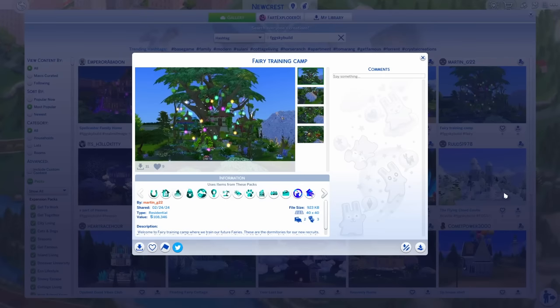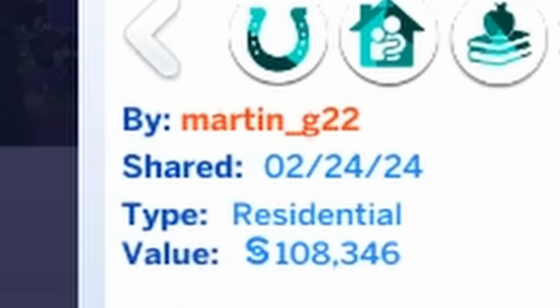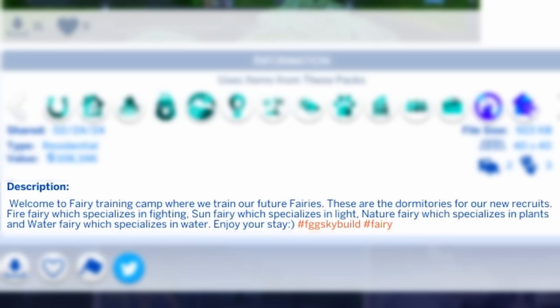The next build we're going to be looking at is Fairy Training Camp by Martin_G22. 'Welcome to Fairy Training Camp, where we train our future fairies. These are the dormitories for our new recruits: Fire Fairy, which specializes in fighting; Sun Fairy, which specializes in light; Nature Fairy, which specializes in plants; and Water Fairy, which specializes in water. Enjoy your stay.'